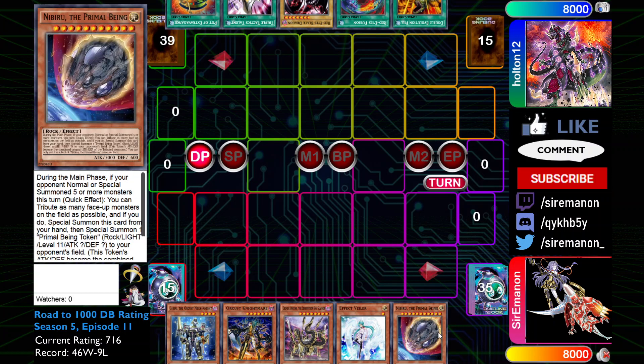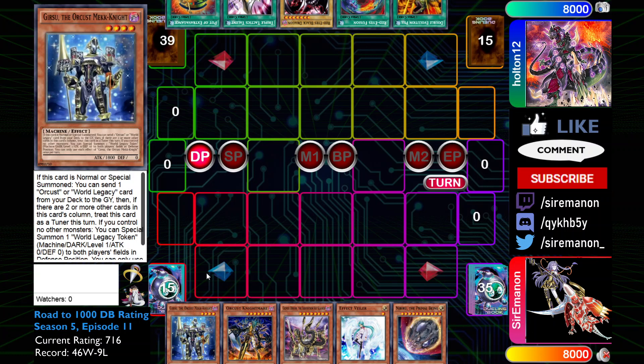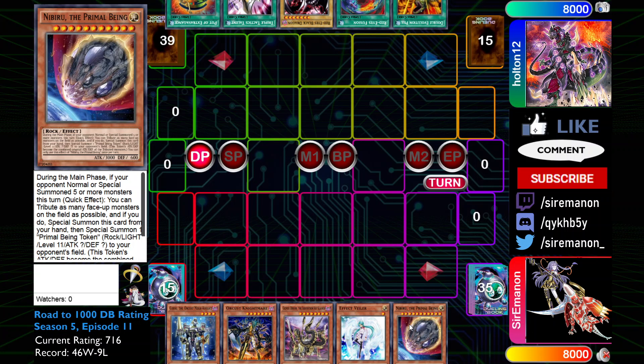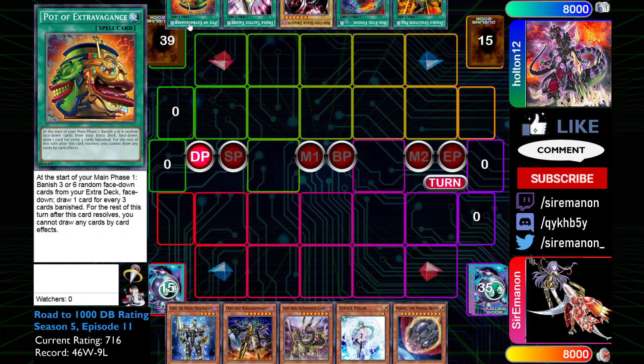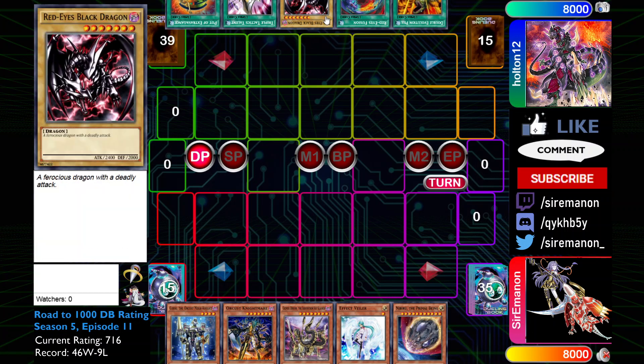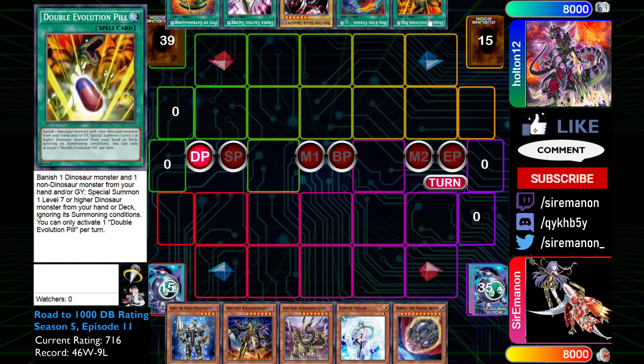So not a fantastic hand — we don't have any of our dragon engine, which is kind of the heart and soul of the deck to facilitate the Orcus package. So it's pretty unfortunate that we don't have very meaningful extenders, and our hand is very vulnerable. But luckily our opponent didn't open any hand traps. He opens Extravagance Tactics, Red-Ace Black Dragon, Red-Ace Fusion, and Double Evolution Pill.